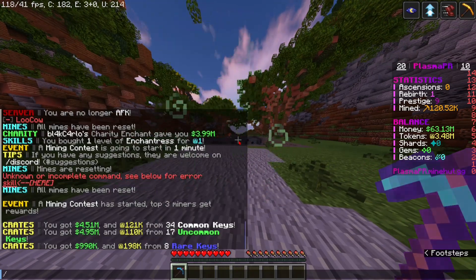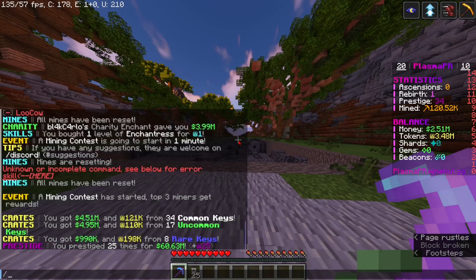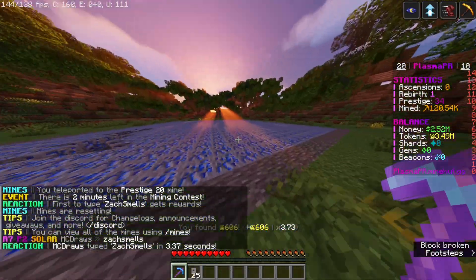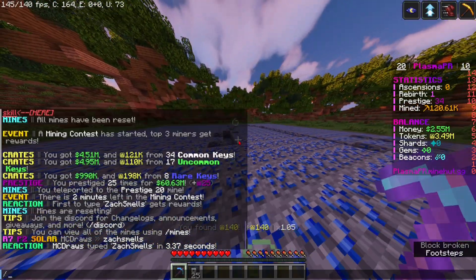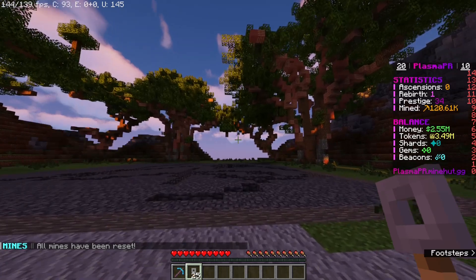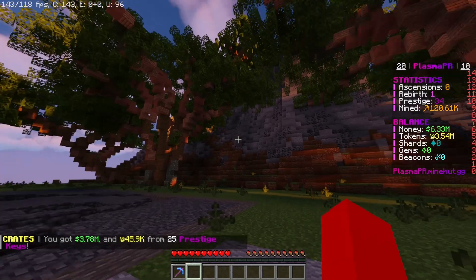Let's do prestige max. I did 25 times so now I'm on prestige 34. If I go to mines — yeah I'm all the way up to this one now. This is the mine you'd be at if you were prestige 20, but I'm on the better mine now. I got the 25 prestige keys for doing that too, so we can open all of these — I got 3,000,000 and 46,000 tokens.